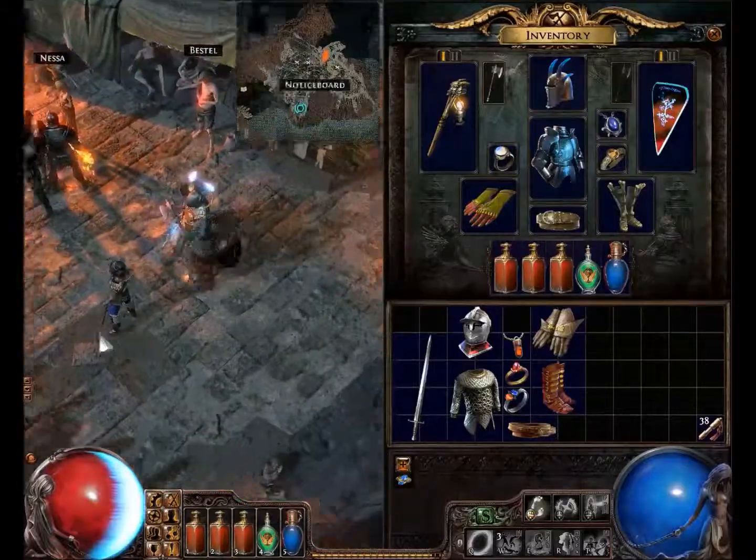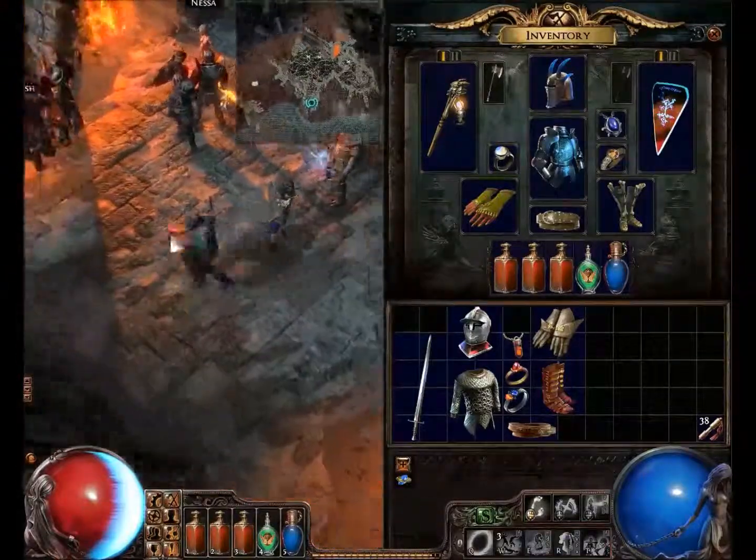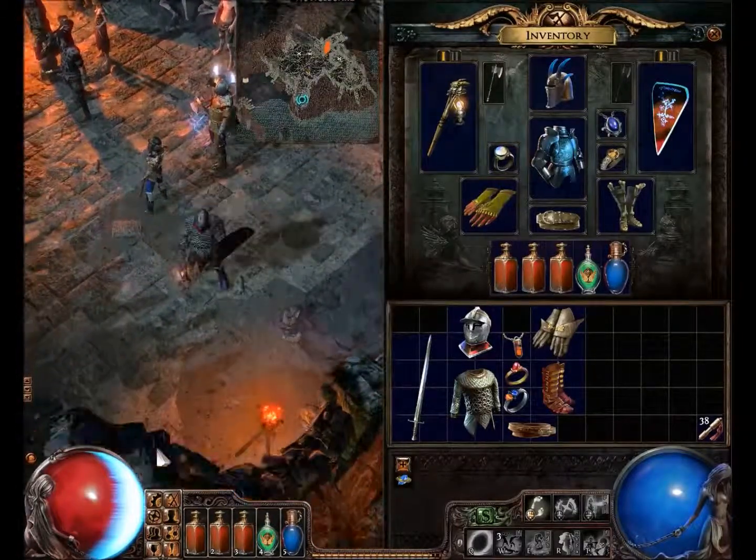Hey dudes and dudettes, here again with another informational video for Path of Exile. This time it's going to be on a vendor recipe that can get you a Chaos Orb, an Orb of Chance, or multiples of those — or even higher levels like a Regal Orb.